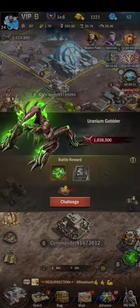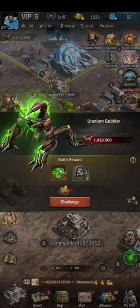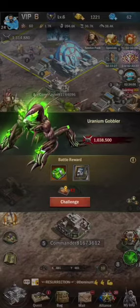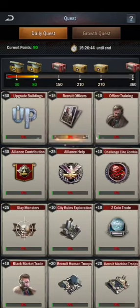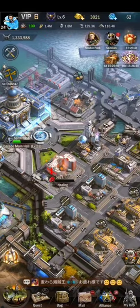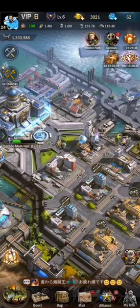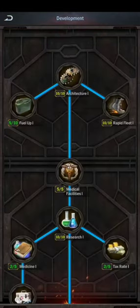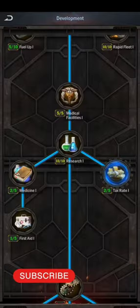I am waiting to get my city to level 28, but currently I'm still far from that. I keep upgrading and collecting resources to grow as fast as I can. Right now I have six days of speed ups and I need to upgrade my city to level 24 first — after four more levels I can also kill Uranium Gobblers.